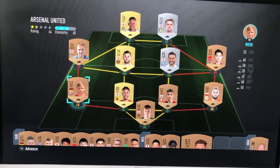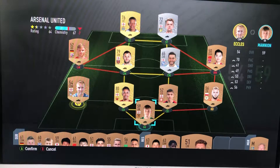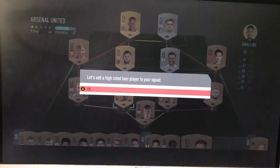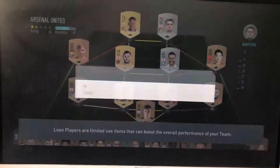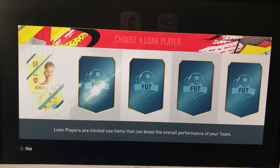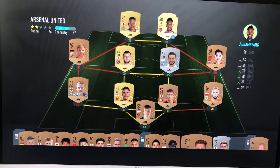Let's check if that gets more chemistry. Even though our striker's already decent, I'm going to go with striker. My gold players pick is big - I'm going to go with Aubameyang for my lone player. There we go.